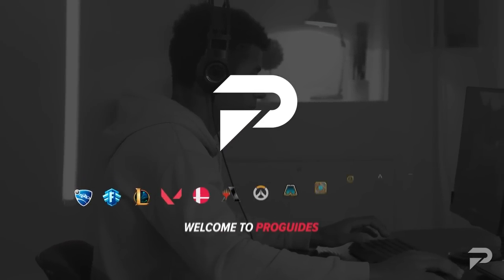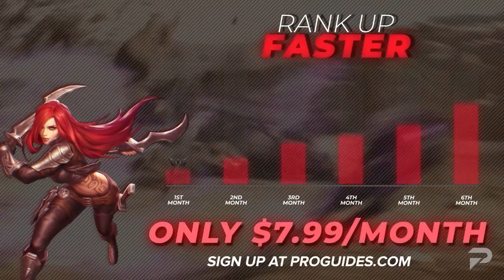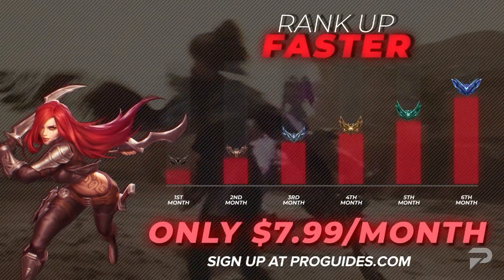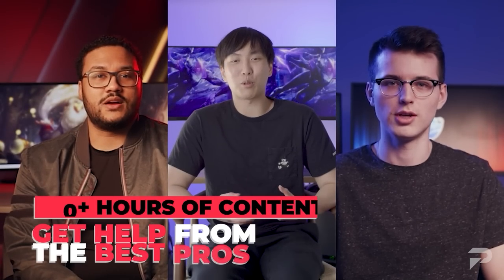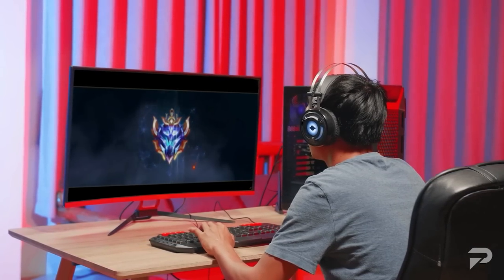Before we continue on to our next few tips, we want to remind you all to check us out at proguides.com. With our new $7.99 monthly subscription, you can take your gameplay to the next level with some brand new courses and bootcamp content. If courses and lessons aren't your thing, don't worry — we have challenger level coaches available 24x7 to help you out. As a member, you'll even get a 10% coaching discount. So what are you waiting for? Go check us out and join the ProGuides family. Nonetheless, let's not waste any more time and dive right back into the video.